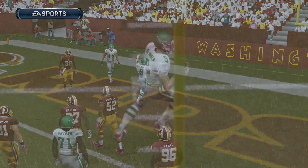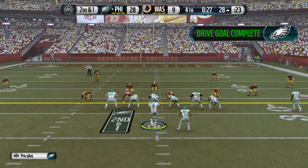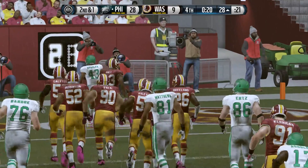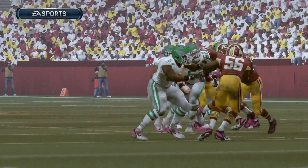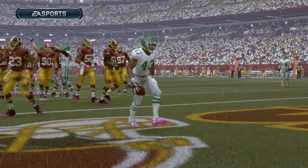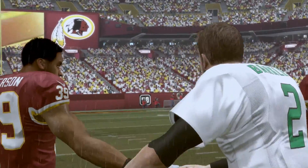Quick spin to his left and Slinger sails into the end zone — nice job. The team is just running out the clock now. Darren Sproles takes a handoff and runs into the end zone — the Redskins just didn't want to tackle. The Eagles rout the Redskins, and the final score: 35 to 9. Sam Slinger improves to four and oh in his rookie campaign quarterbacking the Philadelphia Eagles — couldn't ask for much more.